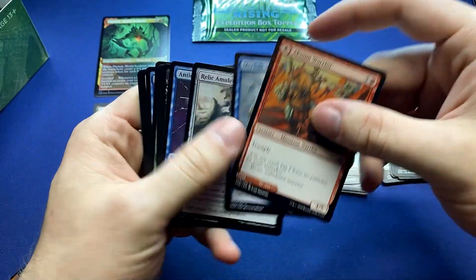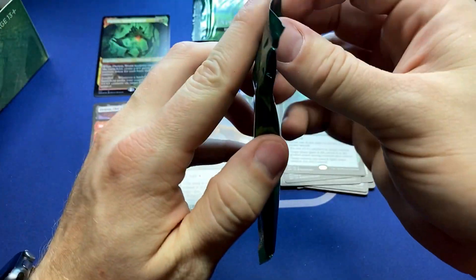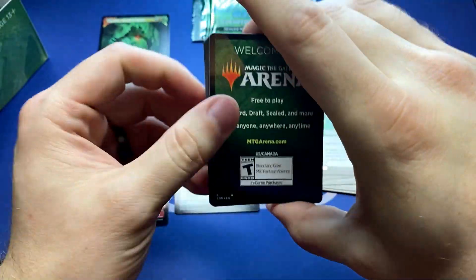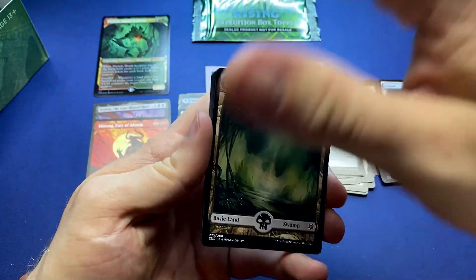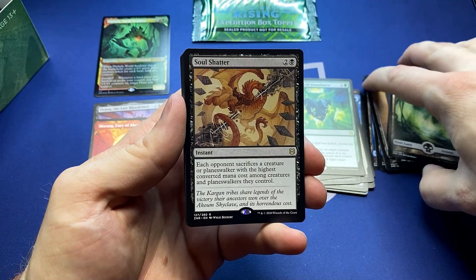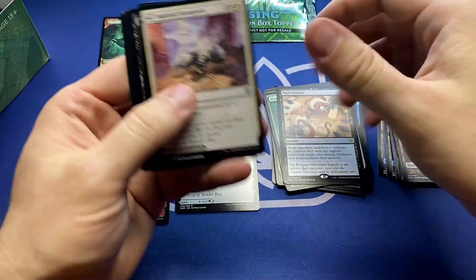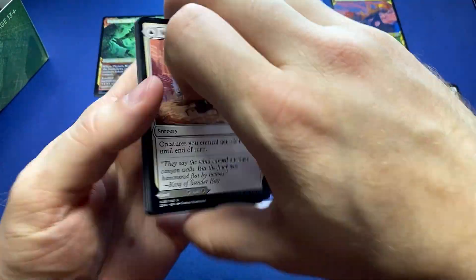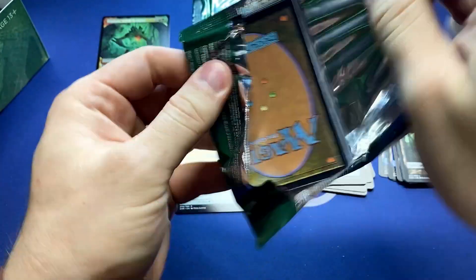It looks fantastic — that card looks sick. Wizards, my love letter to you this year: I love how much you're experimenting with different styles, options, and art — it is awesome. I think as a fan we get to really appreciate it. Soul Shatter — good one for Commander. And the Brushfire Elemental with the landfall showcase art — I might start putting some of those aside. They just look too good to not appreciate.